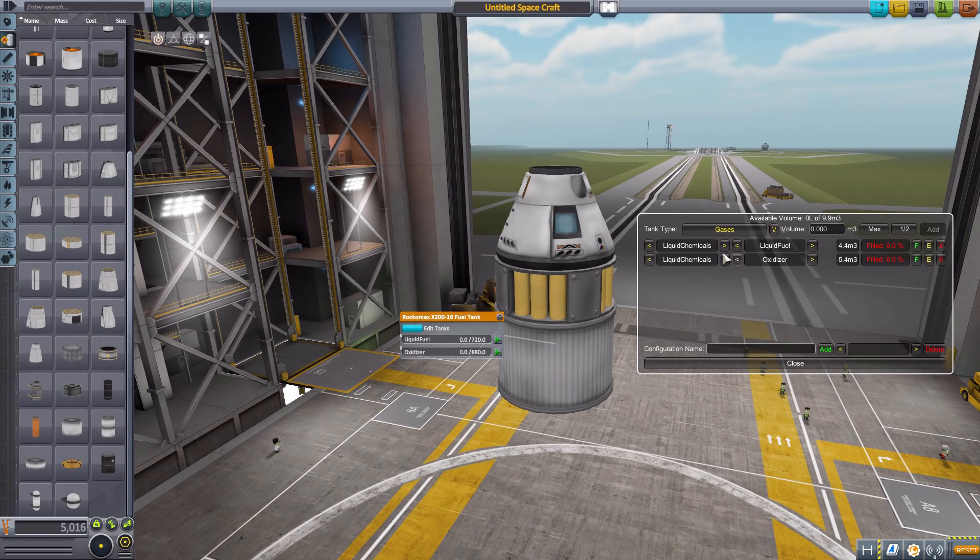Now let's go over to these two columns. Just like with the single container, we have the resource type here, which currently is liquid chemicals, and then over here we have the resource itself — so either liquid fuel, oxidizer, or if we so desire, we can change that liquid fuel to monopropellant. So now we've already edited this compound tank. It's now monopropellant and oxidizer.